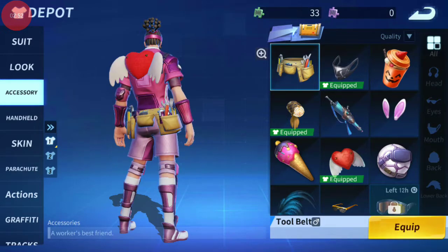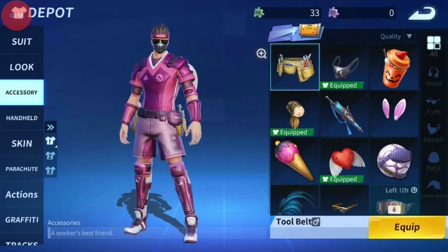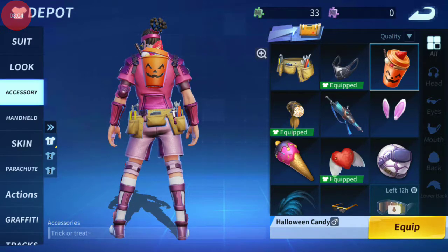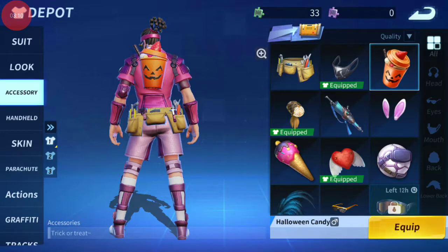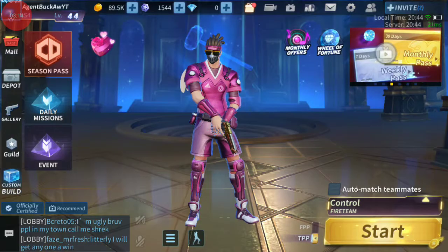We have the tool belt, and this one is from the season four battle pass. The mask is one of my favorites. The halloween back bling — I got that back in season two or three, for the exclusive halloween stuff. I thought it would be exclusive — is it still in the shop though?